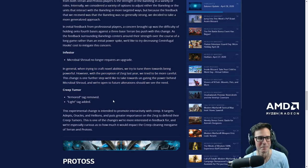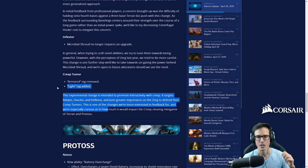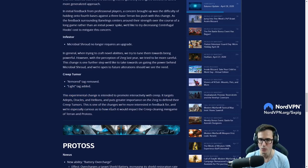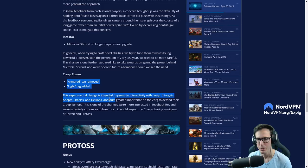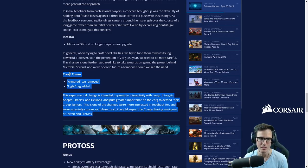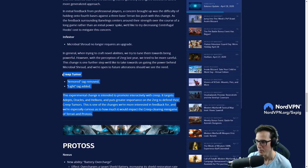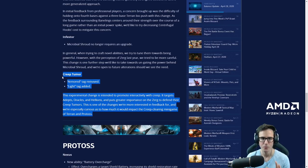Creep tumor armored tag removed, light tag added. This is a really interesting change — it's going to allow hellions, adepts, and oracles to zap the crap out of creep tumors a lot quicker. I'm sick of creep. I would have preferred something where the creep doesn't see everything, but this honestly is a step in the right direction. Adepts, hellions, and so on are going to be able to just zap those tumors a lot easier — this makes a big difference.